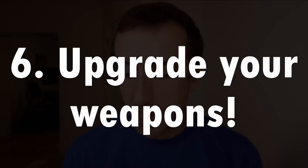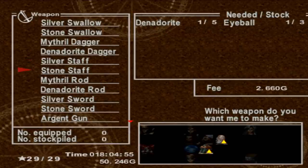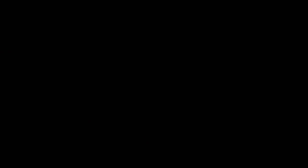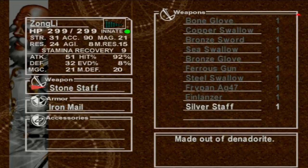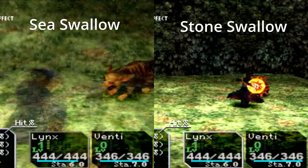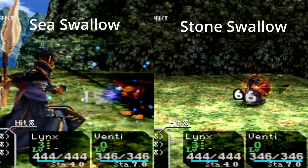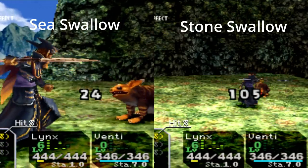Tip number six: upgrade your weapons. Your weapons determine a lot of your attack power in Chrono Cross, and even the most powerful weapons — the rainbow weapons — can be carried over into New Game Plus, where you keep just about all of your equipment and items. Upgrading your weapons will allow you to kill enemies faster and avoid death. All of your elements can only be used once in a battle, so you can very easily run out of healing elements if your battles go on for too long, so doing more damage and ending battles quickly is really important.